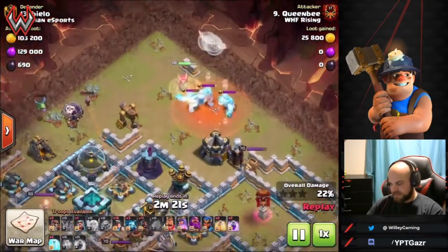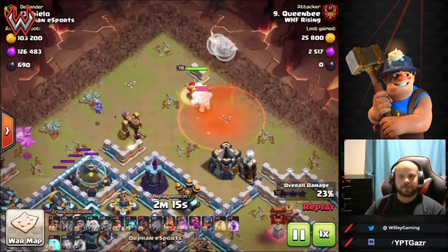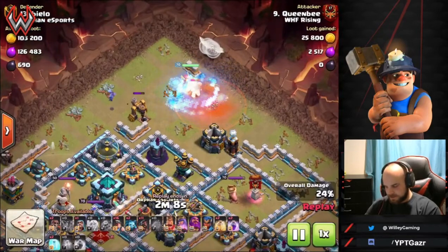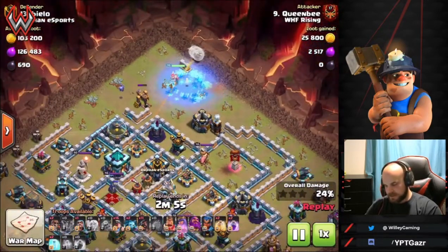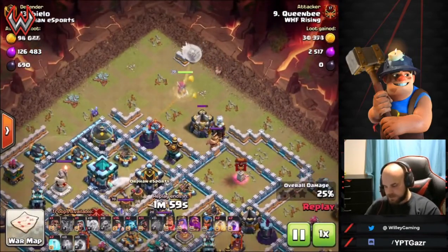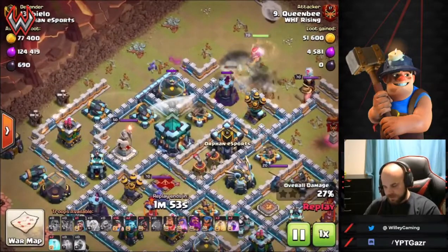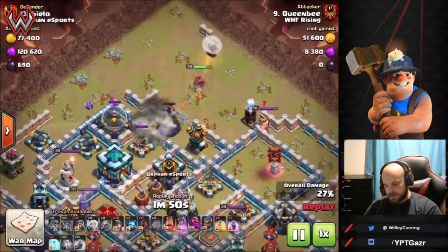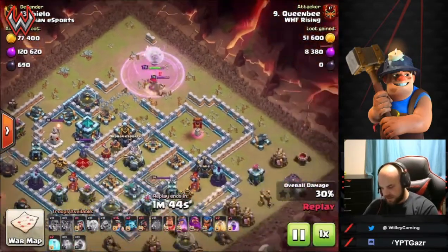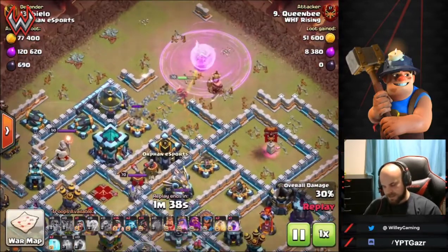A poison spell helps take down the ice golems — it speeds the process up a bit, though it's still fairly slow working through three ice golems. Once the last one is gone she can start working in. Super wall breakers come down shortly after — first one, second right behind it — opening up the whole area. The rage spell comes down for the queen as she works in. She has to take down the enemy king, which isn't a big deal, and works through the two inferno towers.